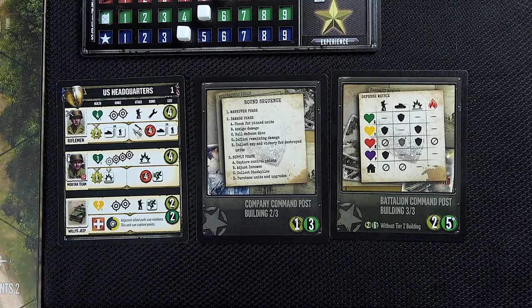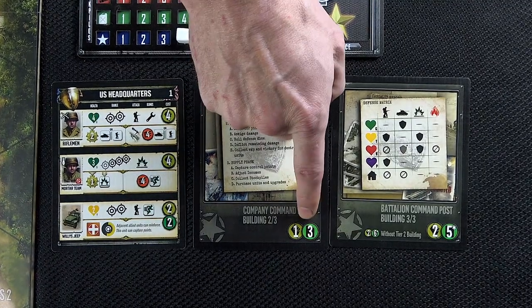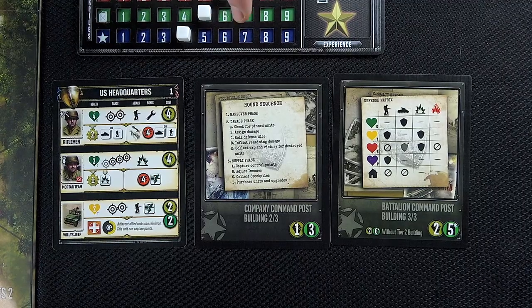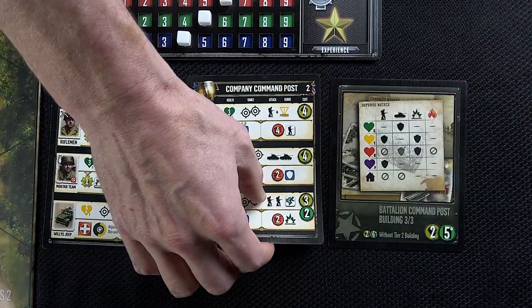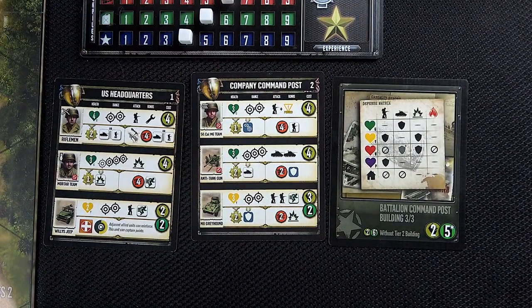Each player may spend their resources on unlocking their additional building boards by paying the amount listed on its back. In this example, US Building Board 2 requires one manpower and three fuel. Once purchased, the player may flip it over and immediately begin purchasing the new units it provides as well as their upgrades during that supply phase.